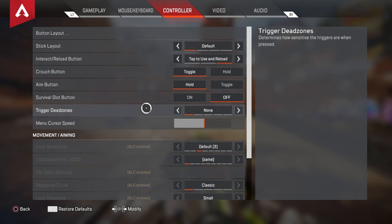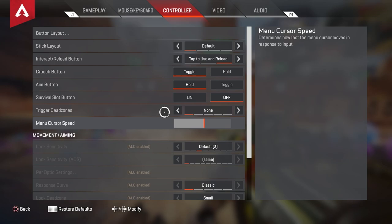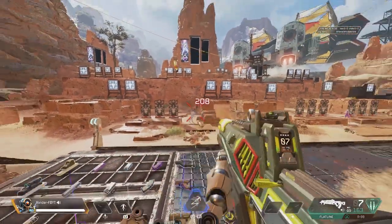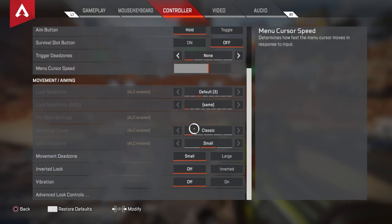Aim button is Hold as well. Survival slot button is off — I recommend None. With the trigger dead zones, you want to be able to hit your triggers and zoom in instantly — no waiting, just zooming in. Menu cursor speed I have pretty high, a little over half. You want this as high as you can navigate the menus with while staying in control. I don't really touch anything like 4:3, classic, or linear — I am all about the ALC settings.